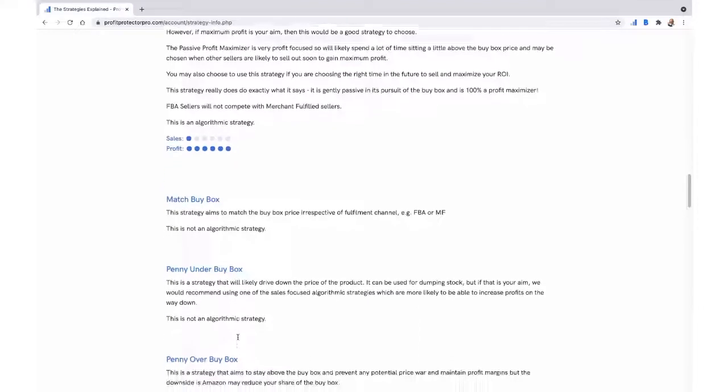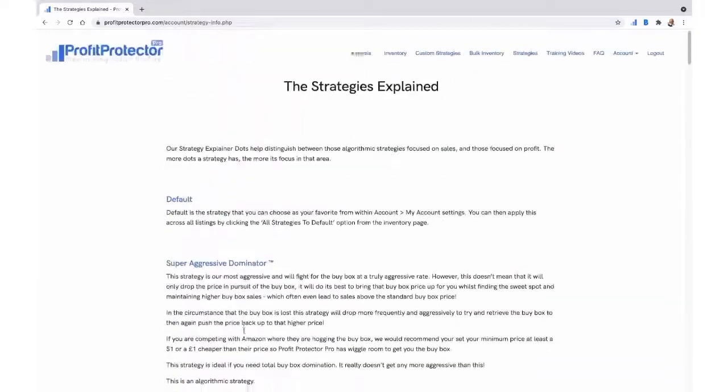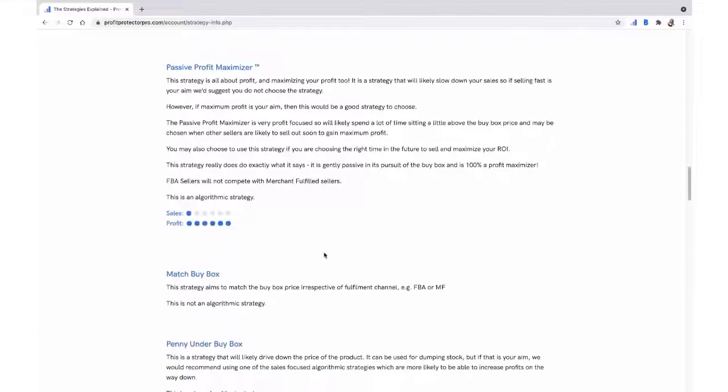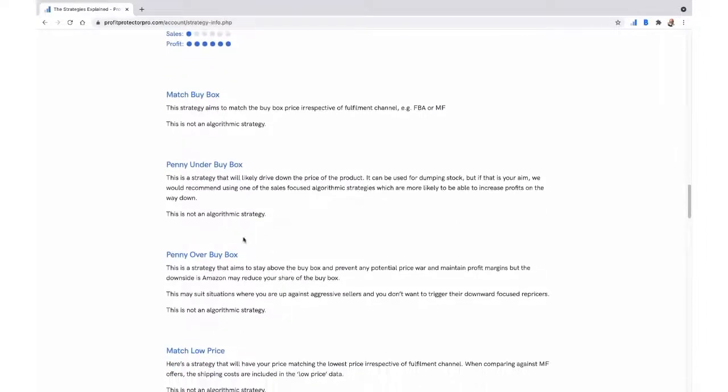Then there are rules-based basic strategies. Match Buy Box — not algorithmic, PPP just matches the buy box, nothing else. Penny Under Buy Box — I really wouldn't suggest using this. It tanks the listing and decimates your profit. If you want aggressive sales, use Super Aggressive Dominator or Aggressive Sales Generator — those still get you the buy box without tanking the price because they always try to raise it. Penny Under does nothing other than tank the price and destroys everybody's profit on the listing.